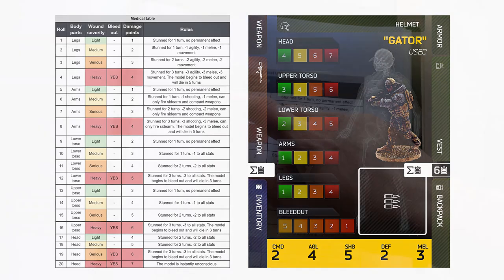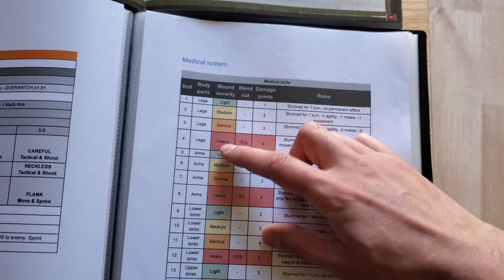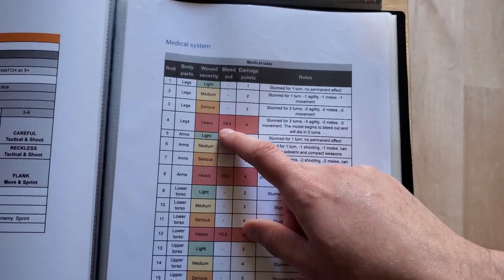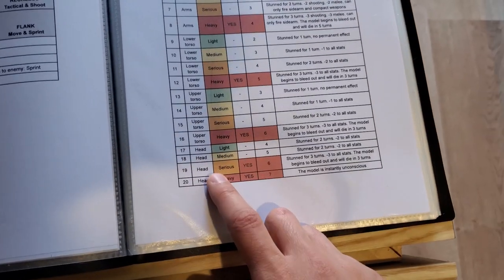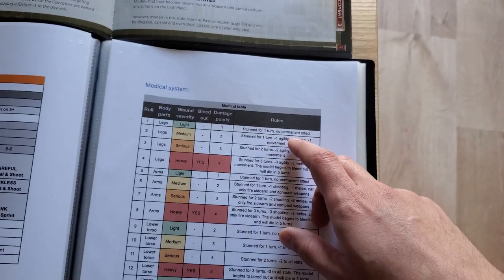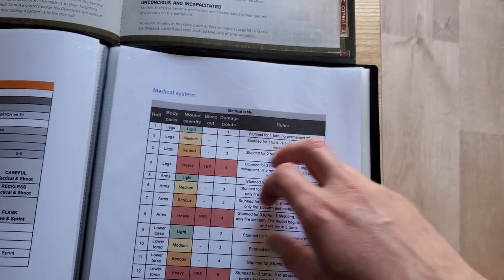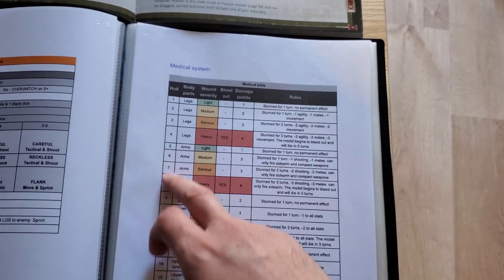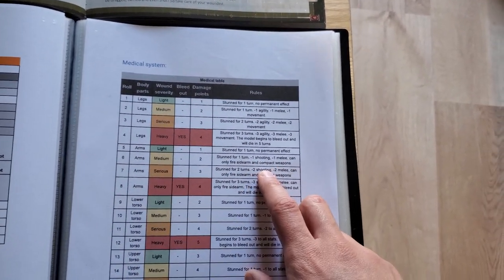Each wound can be light, medium, serious, or heavy. Heavy wounds are often subject to bleed out, and on the head, even a serious wound can inflict bleed out. Each type of injury will give you some negative effects. For example, on the legs it will reduce your agility, and on the arms it will reduce your shooting stats.